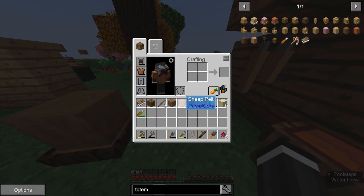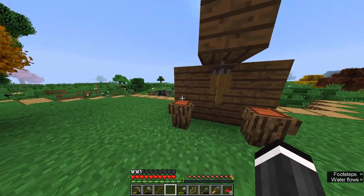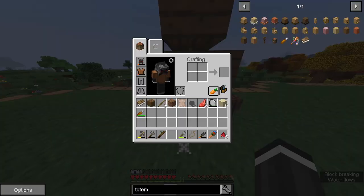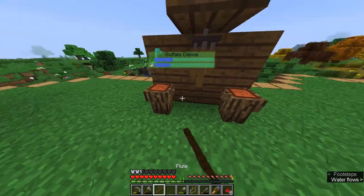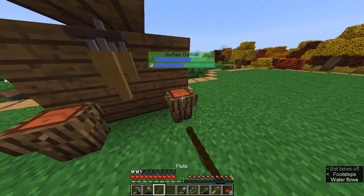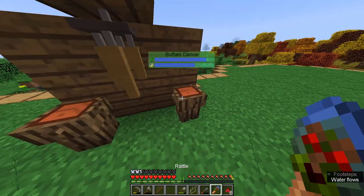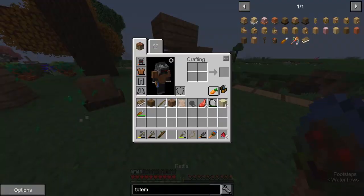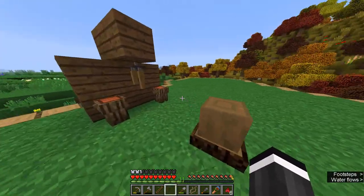I finally figured it out, it took me a little bit. I'll just give you a little rundown. To do the buffalo ceremony, you just shift click and then shift click this, and then you just stop playing things and hit the drums until you get that top bar to full. Then switch the rattle about halfway through.